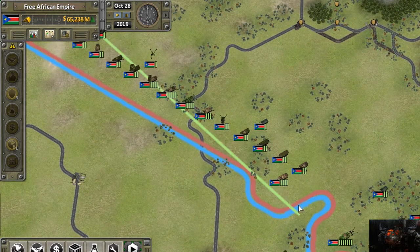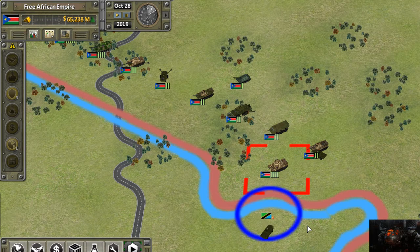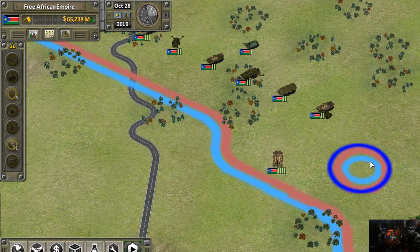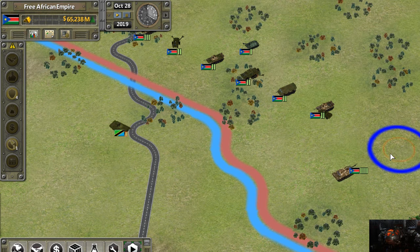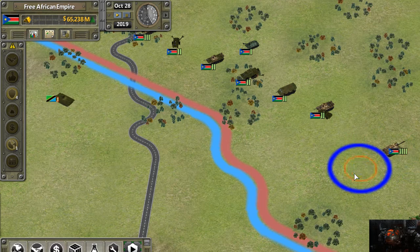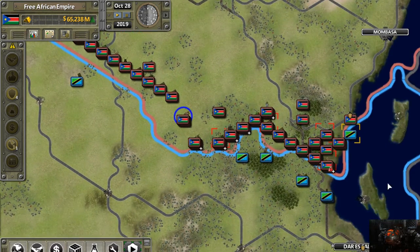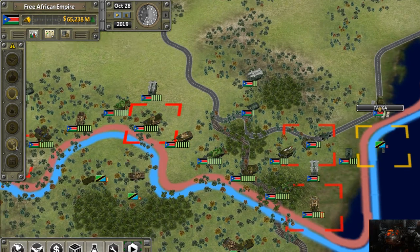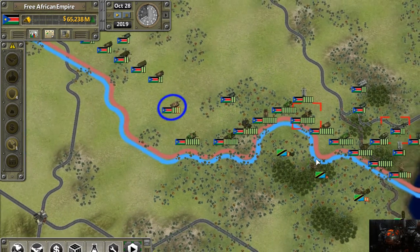Let's bring these guys down here. These tanks should be able to crush these guys down this way — they're at 70% so we're going to swing them around. There's a bit of a salient going on over here, which is no big deal.